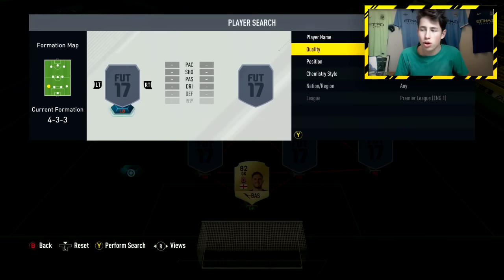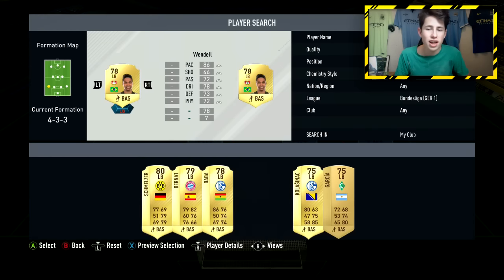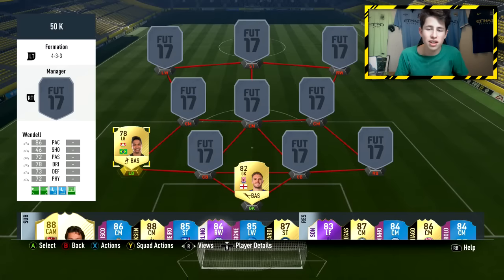In the left back position we're going with a player from the Bundesliga — it's a hybrid as always — and it's a really overpowered left back called Wendell. He's Brazilian, playing for Bayer Leverkusen. He has 86 pace, great passing and dribbling going forwards — over 70 for both — and good defending and physical too. High/medium work rates, which I prefer on my fullbacks. It means they get forward to help on attack but are always defensively there, especially using the Stay Back While Attacking player instruction.